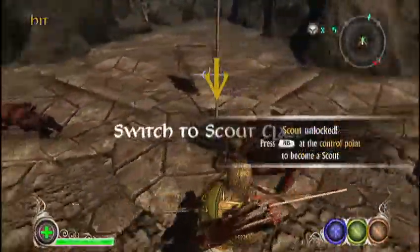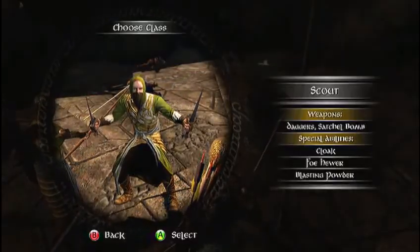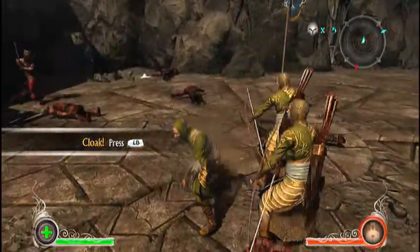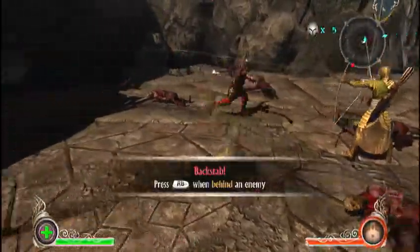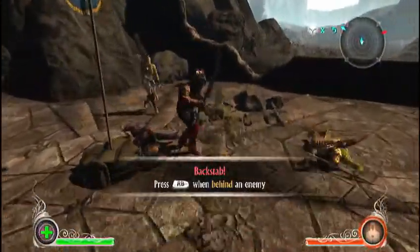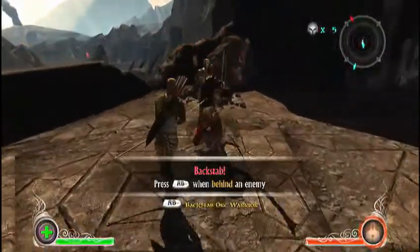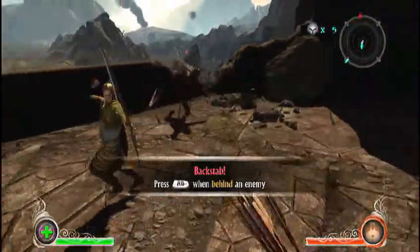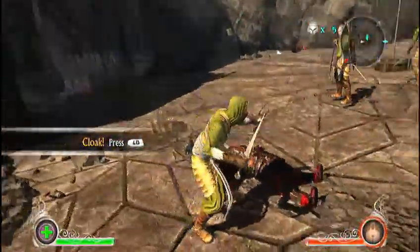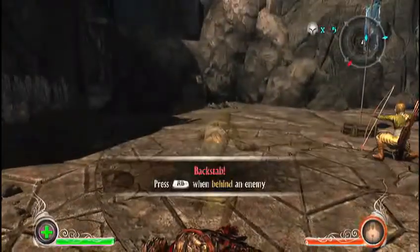Only a scout can give us victory here! Go back to this — and this is the scout. If you press the left bumper, you can turn invisible. If you go behind an enemy, you'll see it says 'Backstab' down at the bottom of the screen. If you go behind them and press that — just tap it — you'll do that and it'll be an instant kill. Then just go back to cloaking.